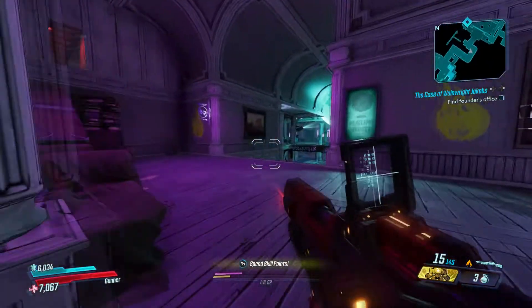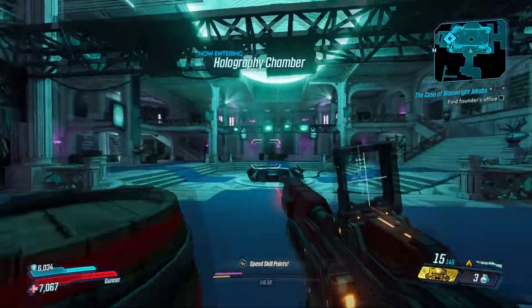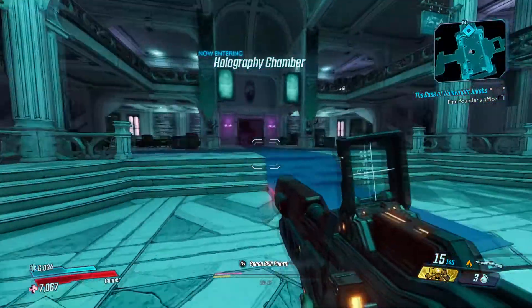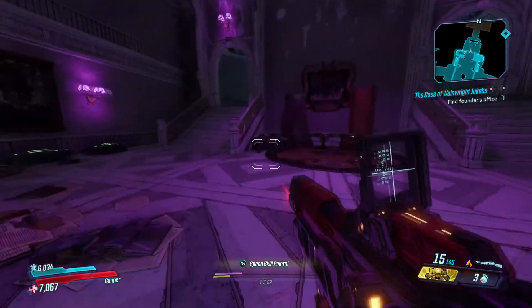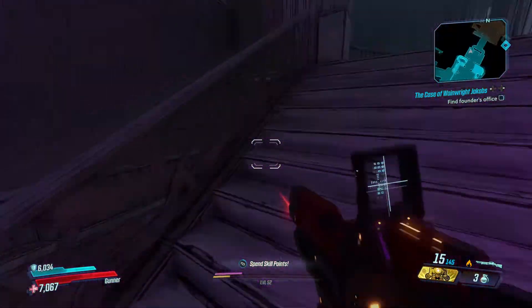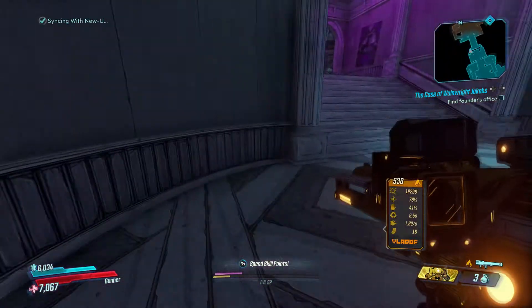Hey guys, what's going on? Welcome back to Borderlands 3 Guns, Love, and Tentacles. Last time we were in the archives here trying to figure out what is up with Eleanor and all this cult-y stuff, and we have made it pretty far. Next we are heading this direction here. I remember I was looking for rocket launcher ammo because I am low.